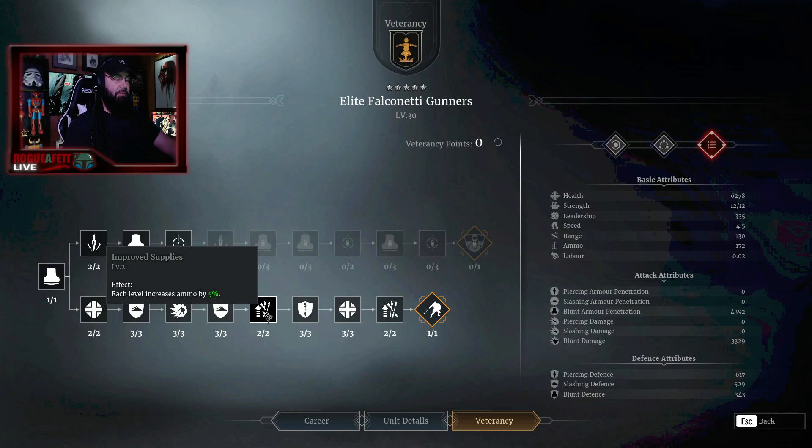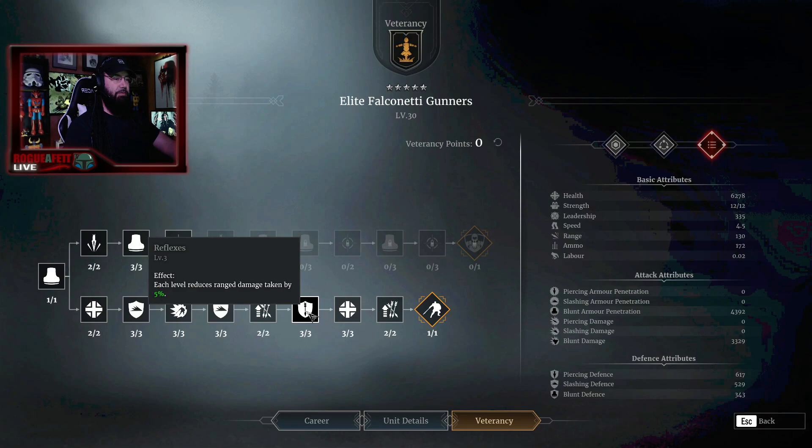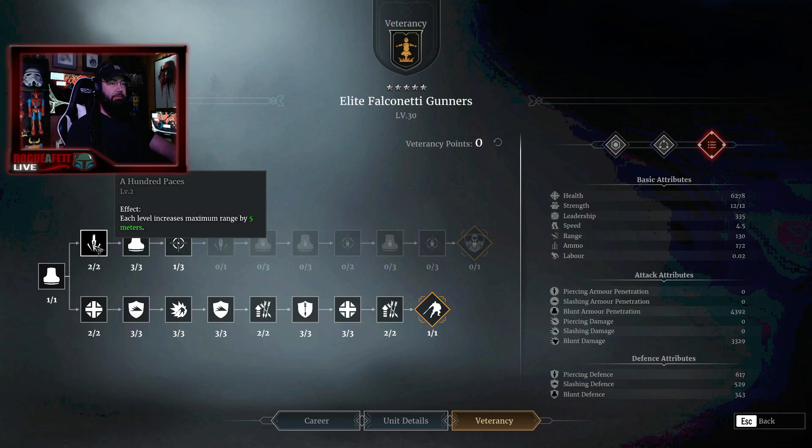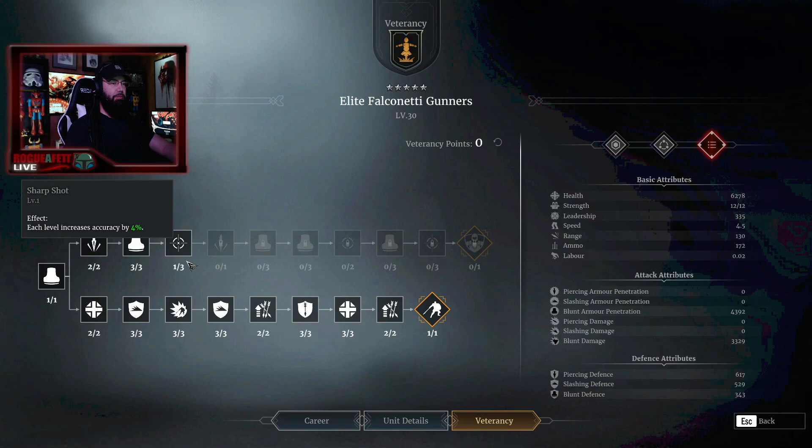Increase ammo by 5% — it's huge, and you get that twice. You get more range defense here, more health — it's important. Increase ammo again. And here's another reason to take the bottom line: you get two more soldiers. After you finish off the bottom line, you have six points to put into the top line. First section is increase maximum range by 5 meters, you get that two times. Increase splint damage by 2%, you get that three times. And you get one point into accuracy, which isn't too bad.